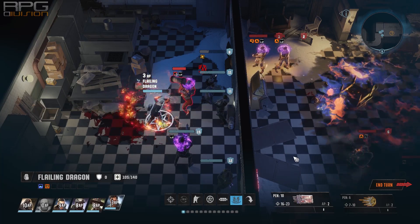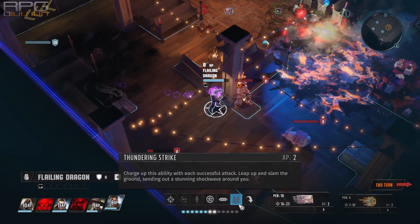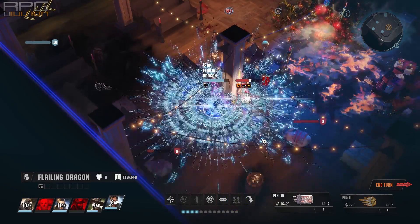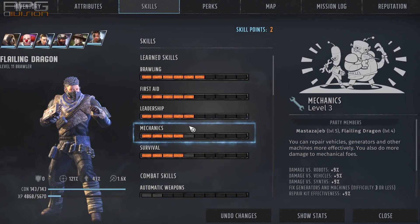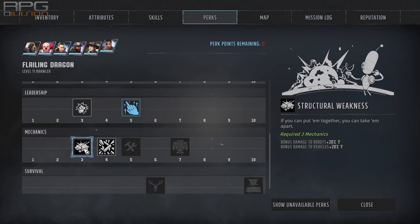Charisma is quite good for brawlers because of increased strike meter gain, and brawling strike is a stunning one — meaning you can stun enemies in your vicinity. It's quite a powerful ability but unfortunately we simply have to distribute points to make our brawler more effective during the early and mid game. As for the rest of the skills, I went with mechanics and survival to increase damage against robots, vehicles, synths, animals and mutants. 3 points into mechanics and survival are more than enough — 3 points into mechanics unlocks a perk that increases damage against robots and vehicles further, and 6 points into survival unlocks a perk that increases damage against animals and mutants further.